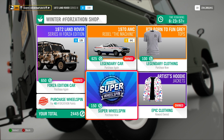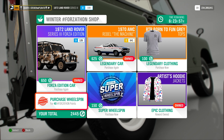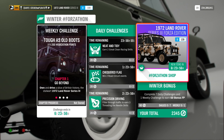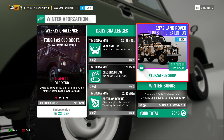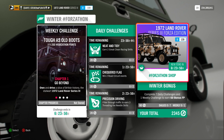As always, if you're feeling flush with your Forzathon points, you can buy a Super Wheel Spin for 150 or a Normal Wheel Spin for 40 Forzathon points. This week's Winter Forzathon weekly challenge is called Tough As Old Boots, and you can win 200 Forzathon points if you own Lake Lodge. If you don't own Lake Lodge, you will only win 100 Forzathon points.